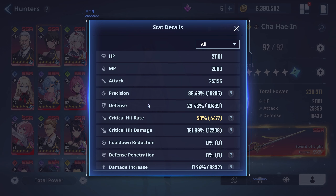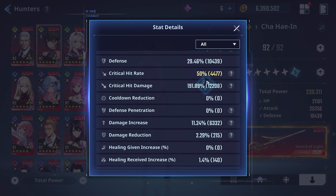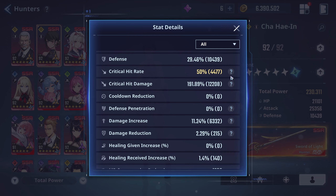Looking at the stats: we have precision at 89, defense at 29, crit rate at 50 — and 50 is the cap, so you don't really want to go past that. If you can get it just at the cap, you're good. Crit damage at 191 is very good; 200 is where I really want to get all my units. We also have damage increase at 11 — ideally you want to get that as close to 20 as possible for more damage output overall.